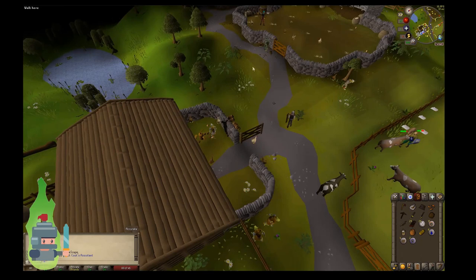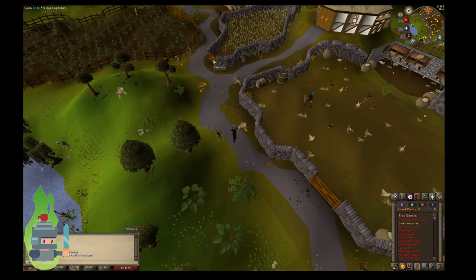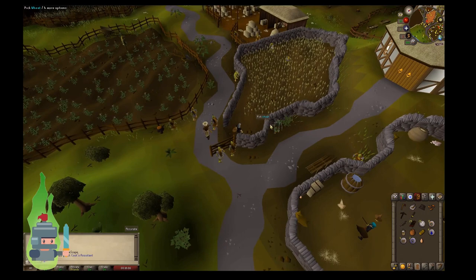Now if I continue heading west, you can see a wheat field will come into view. I've bloody run out of run ability, so I'm gonna have to walk for a while — I may speed this bit up in the video. So find the wheat field, open the gate, pick the wheat.